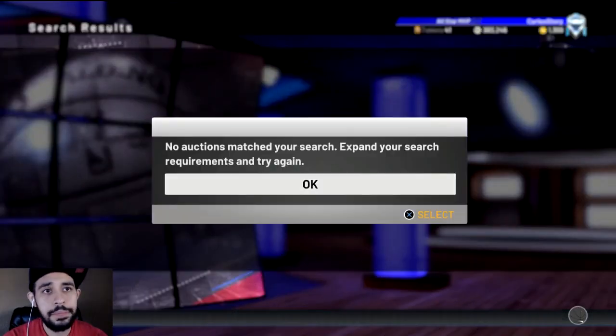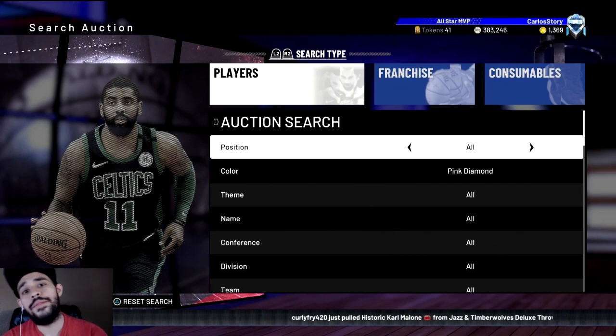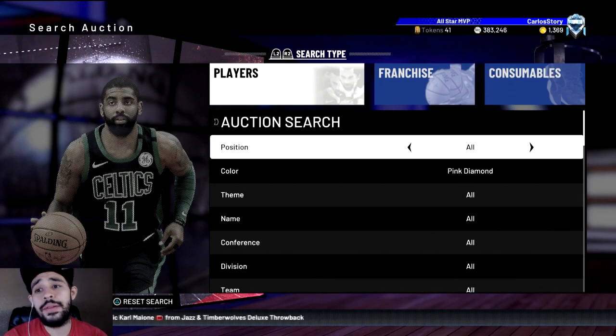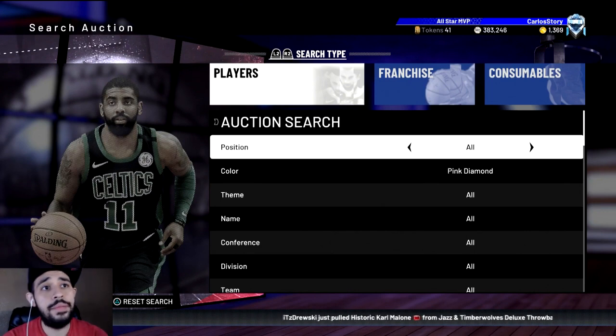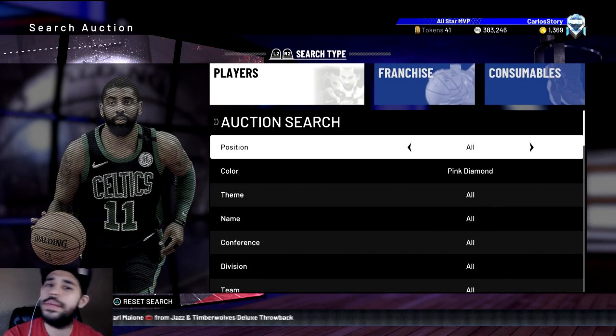Let me show you one more time — there's a pink diamond and there's none up in the auction house. There are so many that are up right now, they're just hidden, they're glitched. Hopefully 2K fixes it. I'm going to send this to Rodney so they can see it and fix it. I just wanted to give you guys a fair warning and a heads up that the auction house is glitched. Don't put up cards for bids so you don't lose out on MT — just put them up for buy now. If you have a Ben Wallace, hold on to him until they fix it. If you want to see more updates and more ways to make MT, leave a like, subscribe, and I'll see you in the next video.